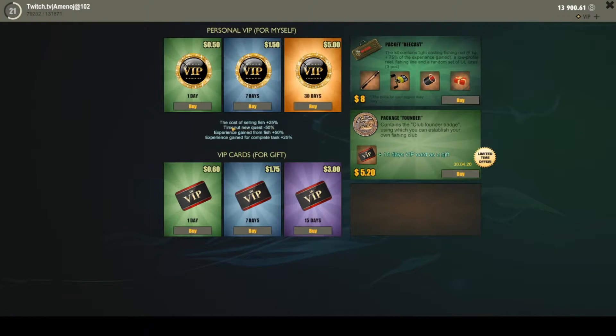The third thing is VIP — it's like a premium. It's going to give you additional silver while selling fish, a cooldown reduction on your quests, additional experience while catching fish, and additional experience while completing tests.